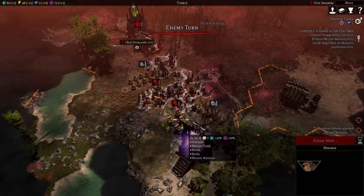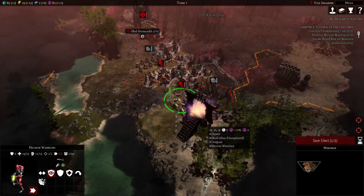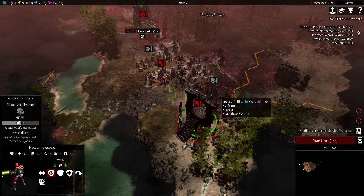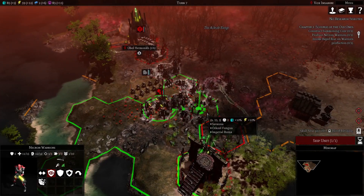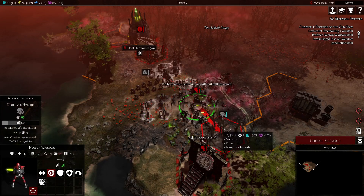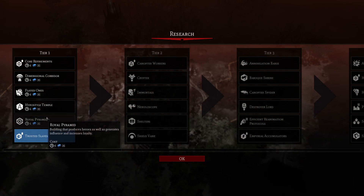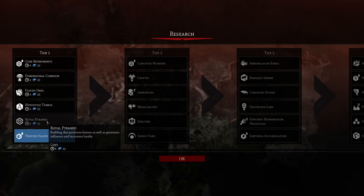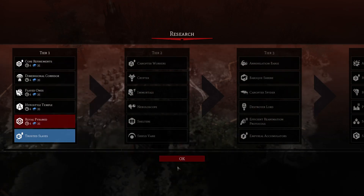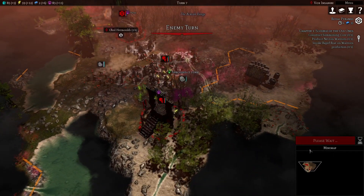I think I'm going to be better served going over here. That's a little bit stronger, yeah? Then you go in there and shoot them up. We're going to need — let's get a Royal Pyramid — because one of the quests is always to build some heroes.